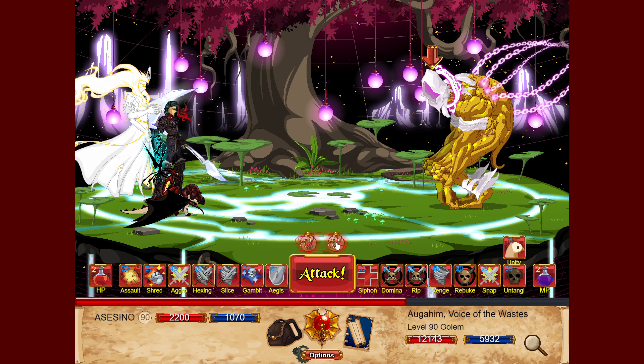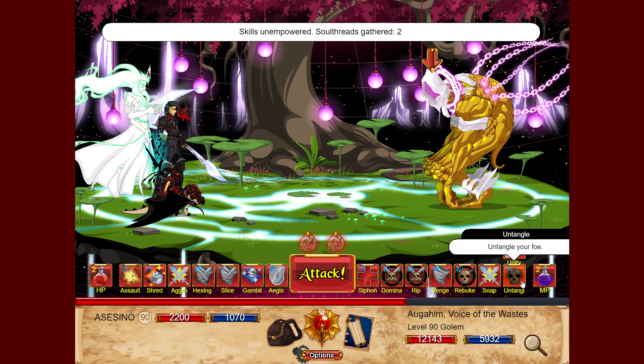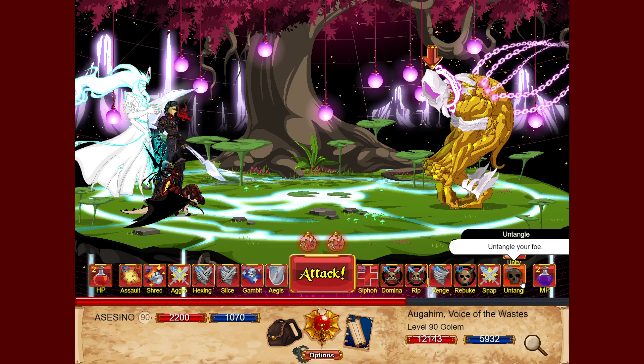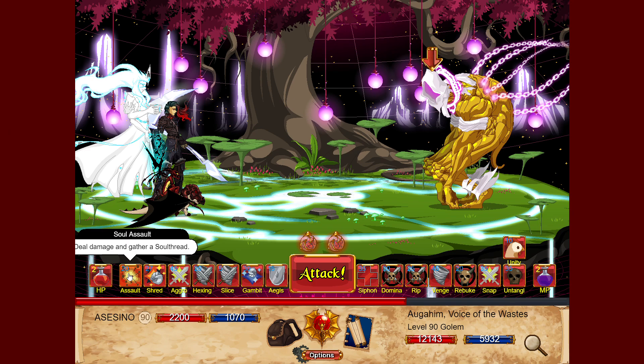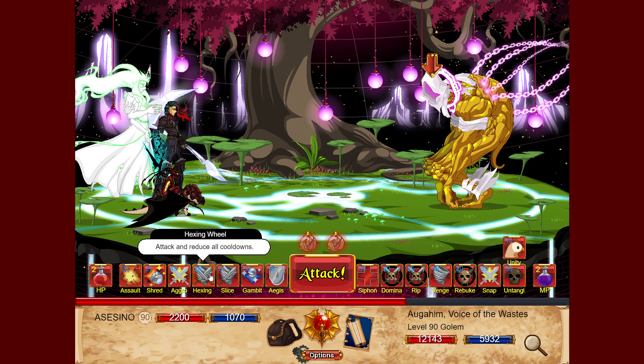Those six skills are where you spend soul threats. But how do you gather them? With Untangle and Soul Assault. Untangle lands about five critical attacks and Soul Assault lands roughly 12 to 16 attacks — these two gather one soul threat each. And Hexing Will reduces all cooldowns by one turn, so if you use an empowered skill and then one of those two gathering skills, you immediately use Hexing Will to recover those skills quickly and spend more soul threats.